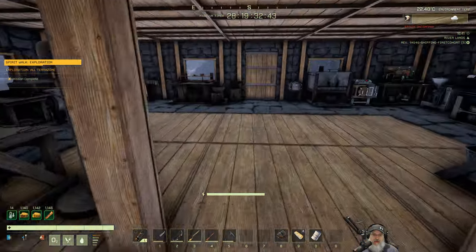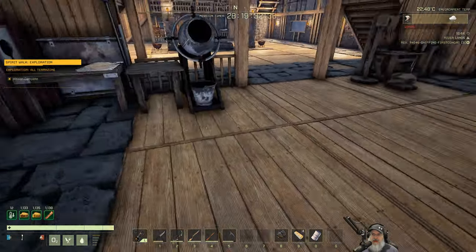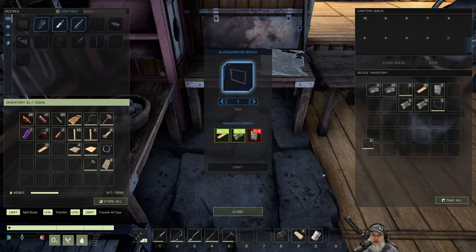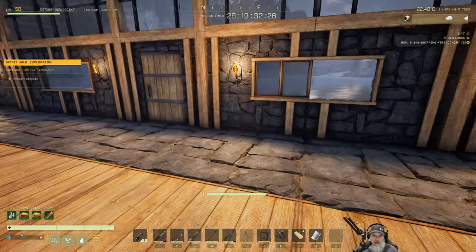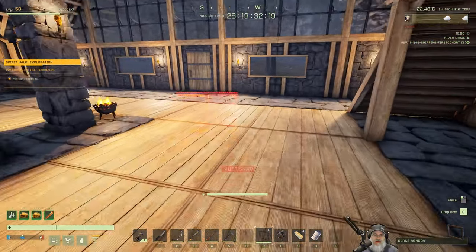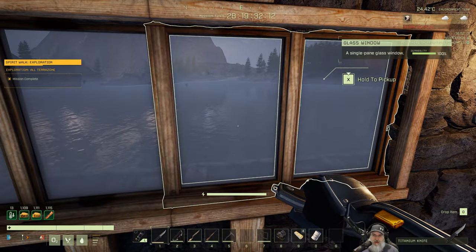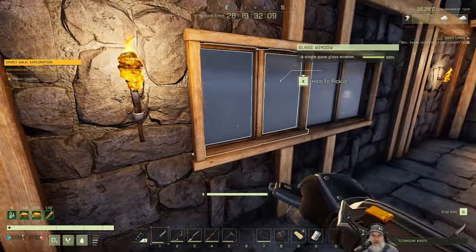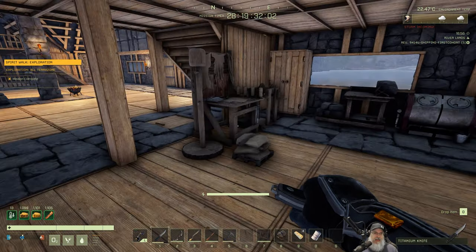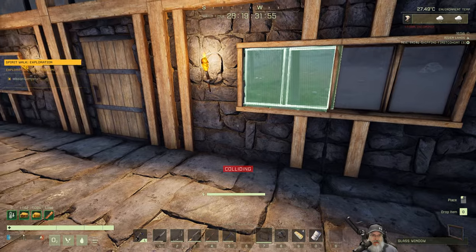We've got our trap door in place and we're working on windows. Let's grab that. Okay, we've got five windows so far. Since we started on this side we might as well keep working there. That looks cool — too bad you couldn't open them but it doesn't look like they allow that. Very nice. Water pump time — and one more window. There we go.